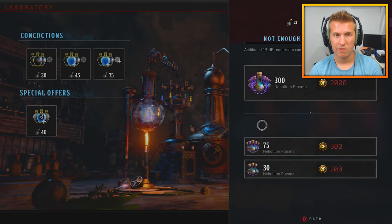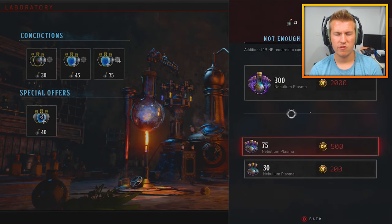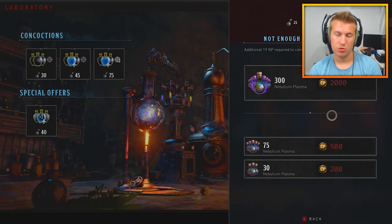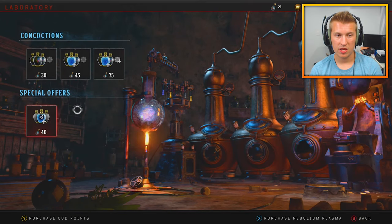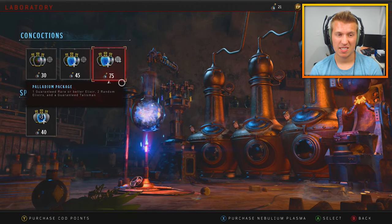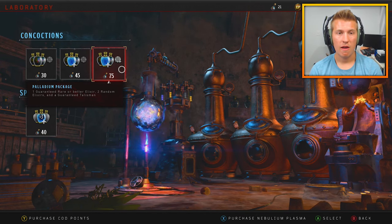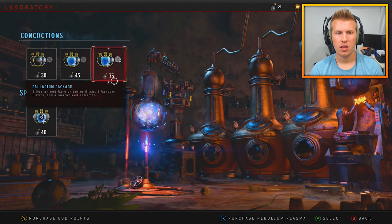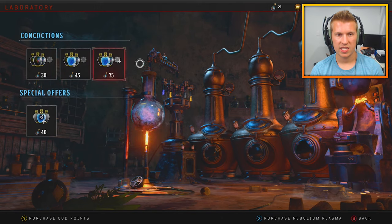In Black Ops 3 Zombies they had sales on Liquid Divinium all the time — you could get like 100 Liquid Divinium for something like $20-$25, which was an insane deal. In this game it's like 300 Napoleon Plasma for $20, which means I can open up four palladium packages for $20. This one is five actual dollars — five dollars for one of these. This should be like 30 cents, 45 cents, 75 cents. Instead it's five bucks.